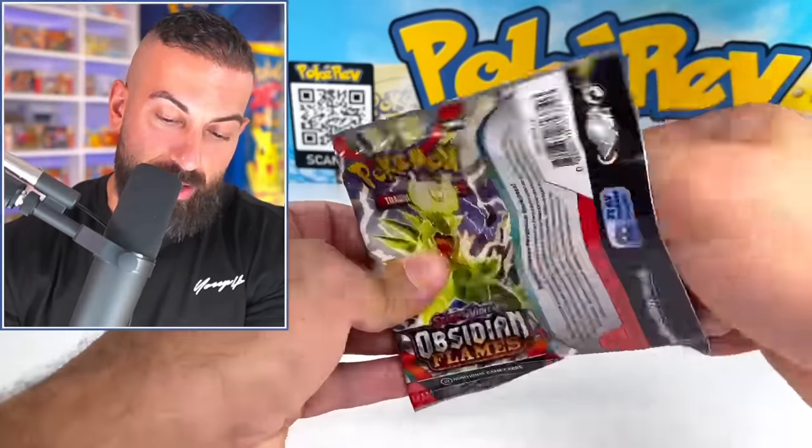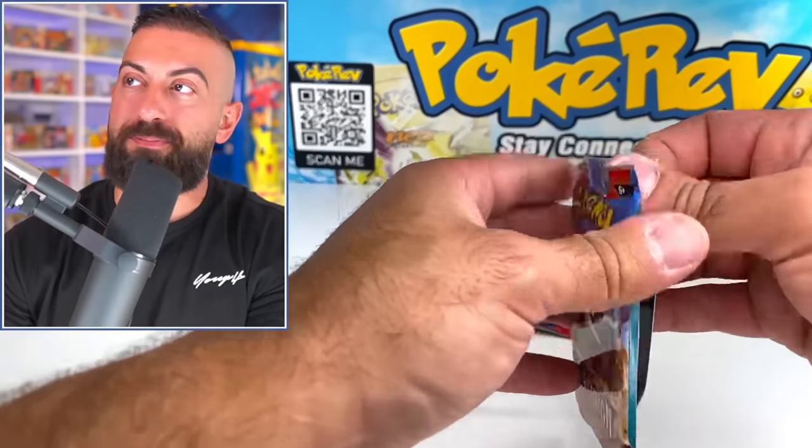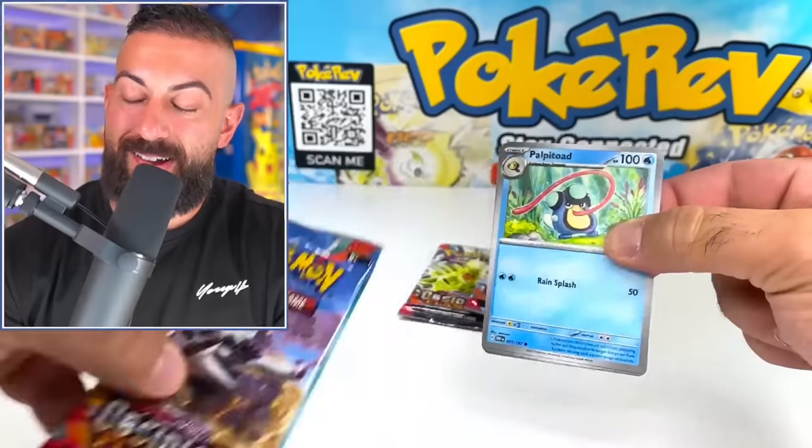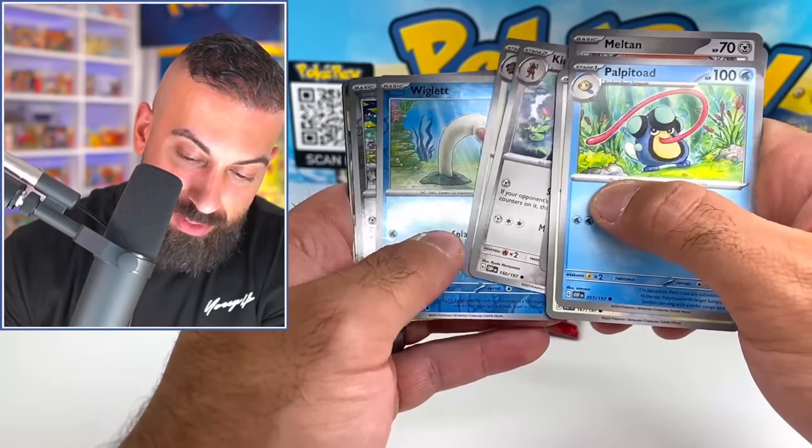Wasn't expecting to be this close already. We'll have to get stuff in a binder, make it look nice, get it all set up. Oh my God — we're going to end our Gold Charizard pulling spree? I'm devastated.